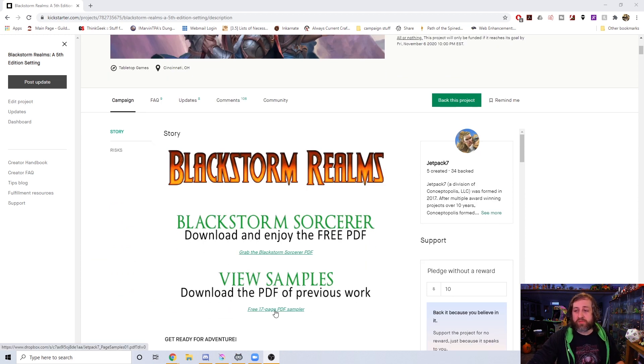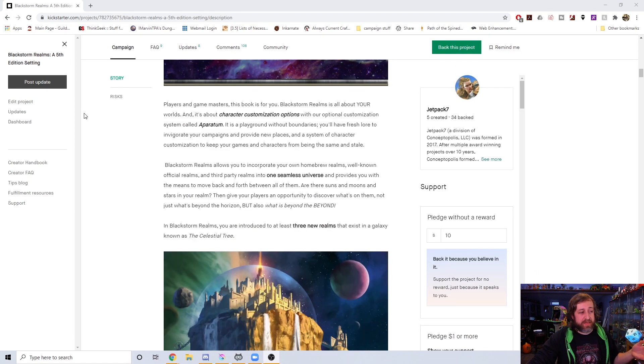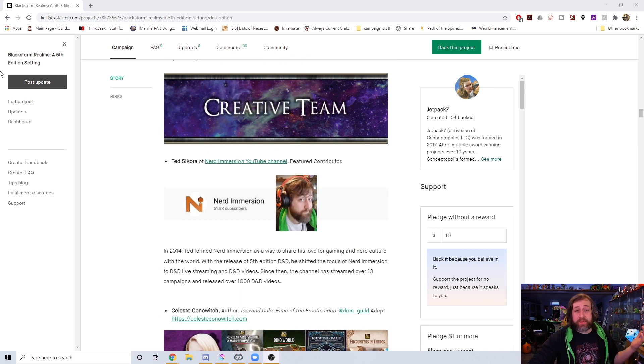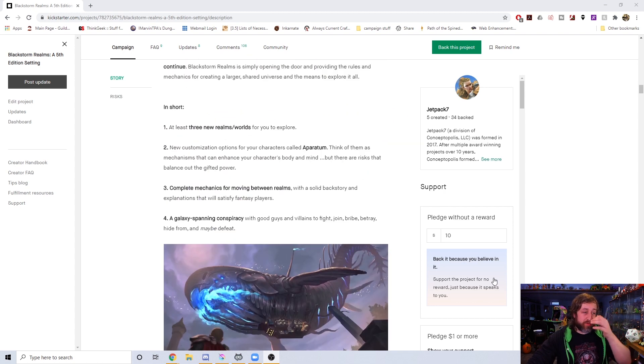You can see a preview of all previous Jetpack 7 works — things like Legendary Dragons and Masters and Minions. If we scroll down, you'll see I'm top billing, which is kind of an honor. My main role in this is balance and fifth edition mechanics, and that's actually why I want to talk to you about the Black Storm Bloodline Sorcerer.